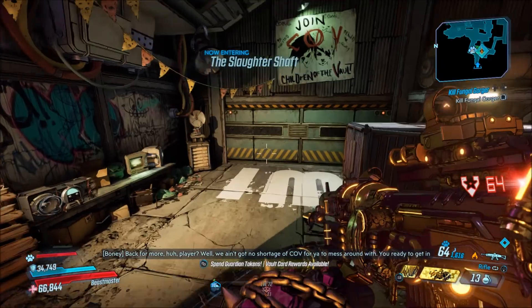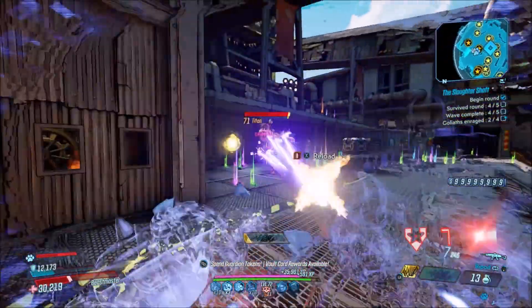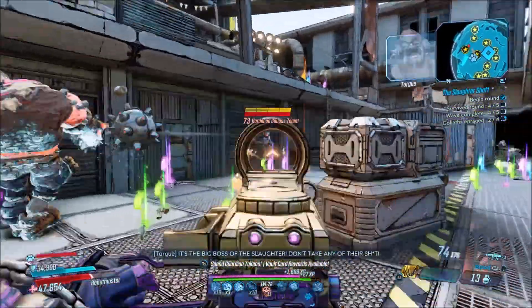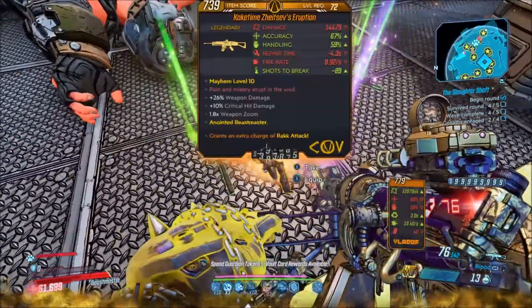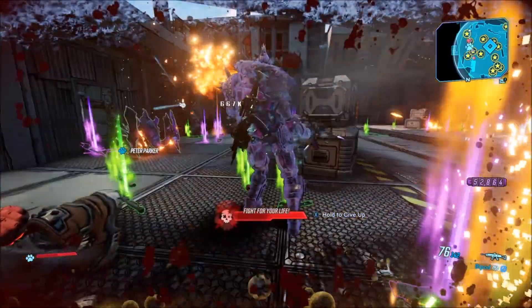The Slaughter Shaft is basically a Circle of Slaughter in Borderlands 3. You'll have different waves of enemies in each round, and you need to complete all the rounds until you get to the final one, where you'll face a boss named Titan. You're going to want to kill him and hope this AR drops.